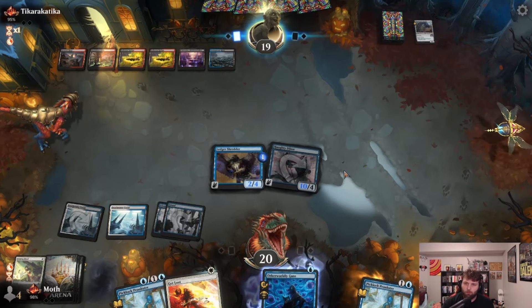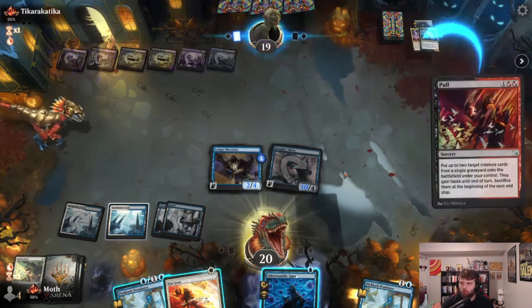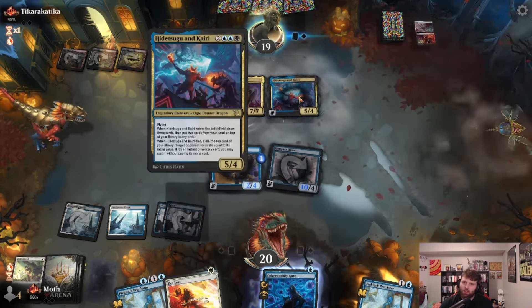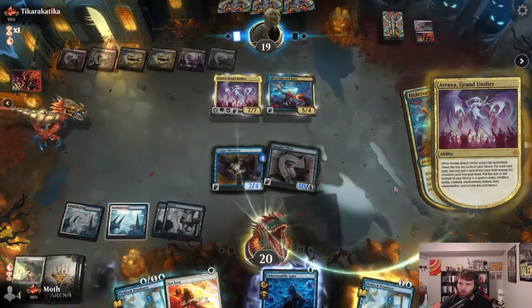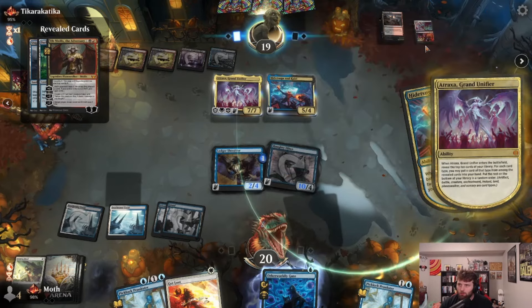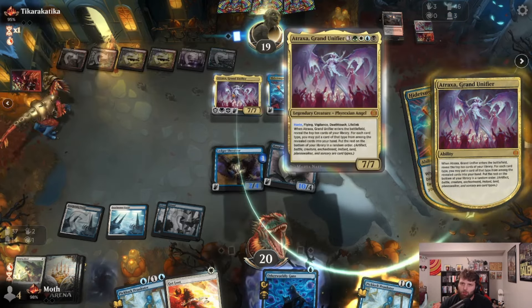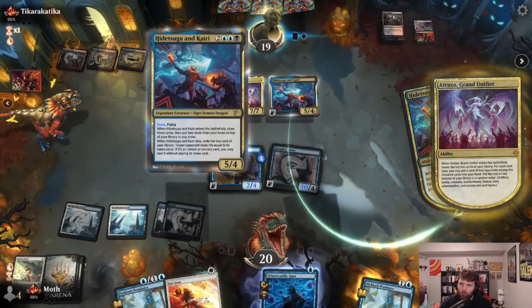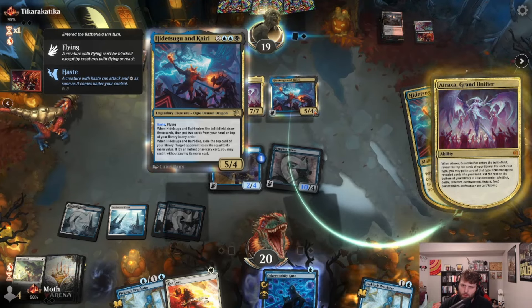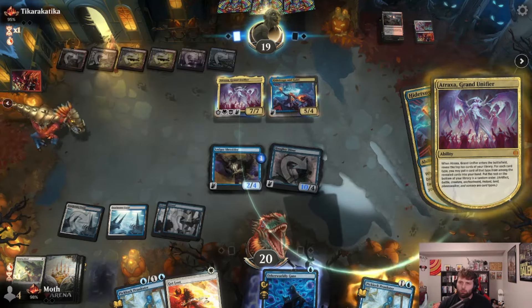They have a pretty full grip but we have a couple things to set up. They're going to return their Traxa and another card to the battlefield — this says sacrifice them at the beginning of your next upkeep. I'm not going to let Traxa hit us. I'm less worried about the other card hitting us.